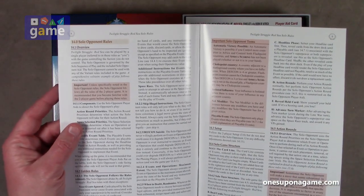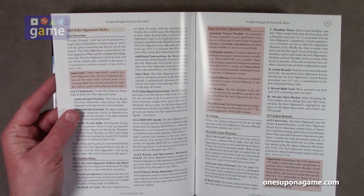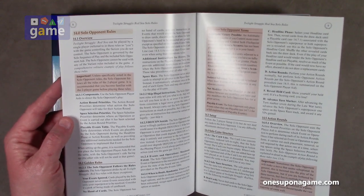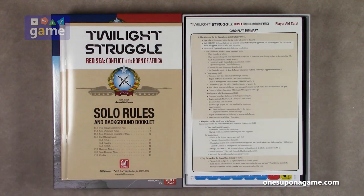Solo rules start on page 8 and go to page 12 — so inclusive, I guess it would be five pages. There are solo opponent player aids to direct the solo opponent's play. I wonder if they're working on a solo opponent for Twilight Struggle using the same concept, or if that's something in the works — who knows?